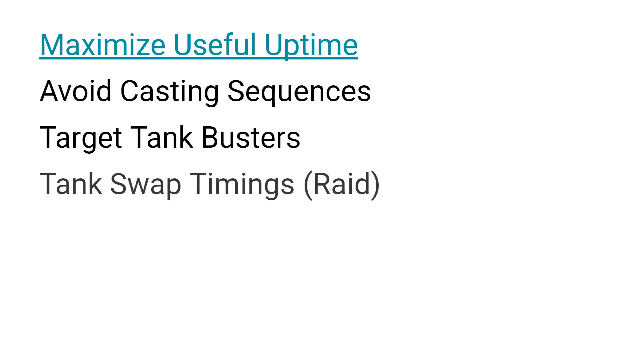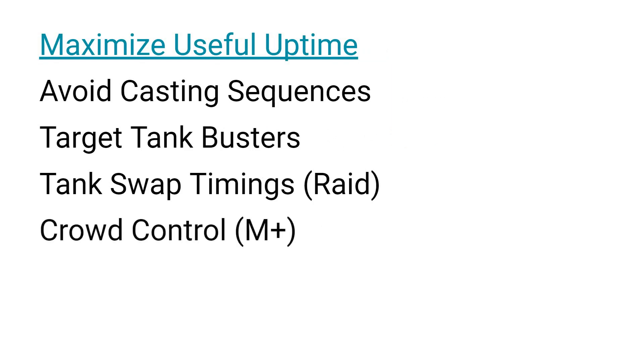Specifically in raid, you also want to line up your defensive cooldowns for when you are actually tanking the boss; otherwise you could be wasting a portion of the cooldown, so be mindful of tank swap timings. In Mythic Plus, the same is true if someone in your group is using crowd control abilities on trash, such as AoE stuns or treants, where all enemies will stop attacking you for a period of time. These abilities indirectly do the same thing as defensive cooldowns, so you do not want to stack your cooldowns with their effects. Because of this, it is beneficial to coordinate with your group so you are not overlapping these abilities.